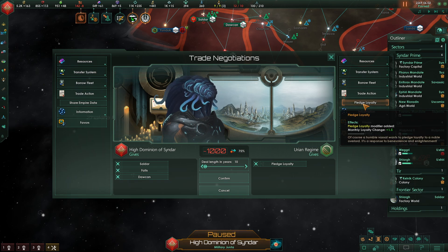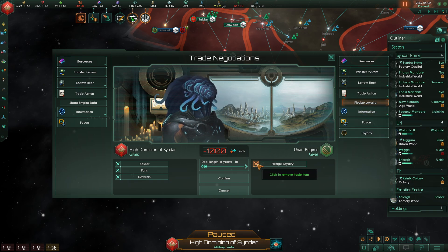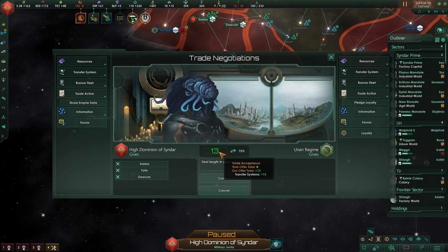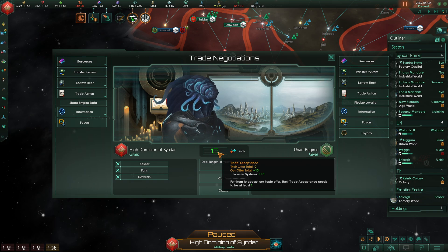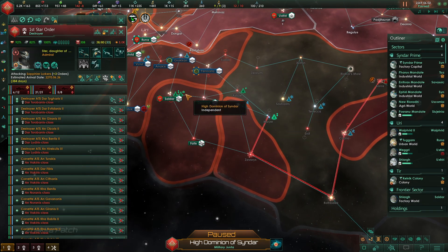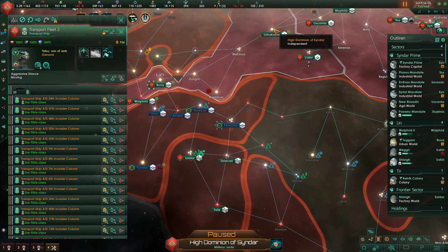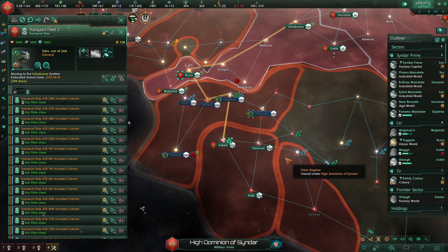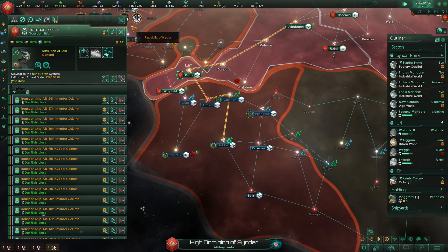They're not willing to pledge their loyalty — not even one point. We could give them the systems as an act of goodwill since we quelled the rebellion, with the subversive goal being that hopefully they'll become more loyal sooner. Let's go ahead and send that offer, and we will take our armies out of their territory. We can't control all these stations anyway — we need to give them back. They took that offer.